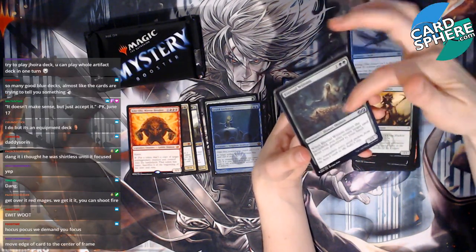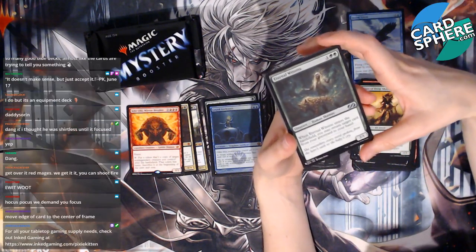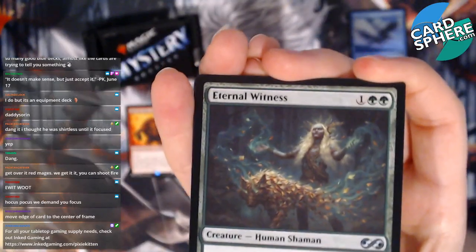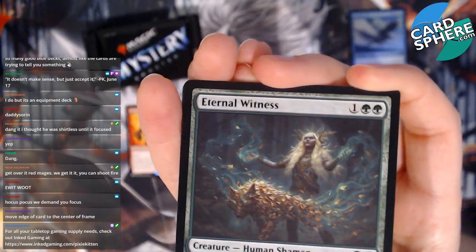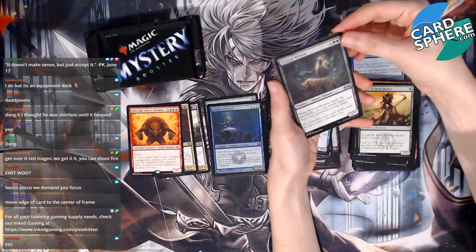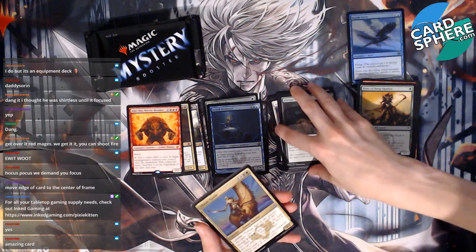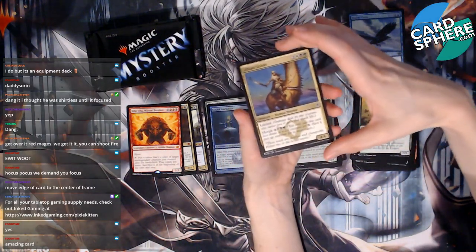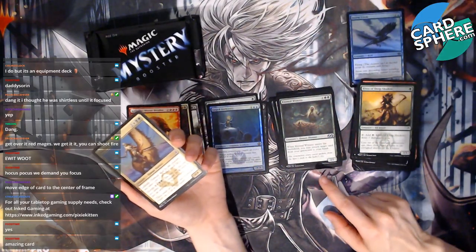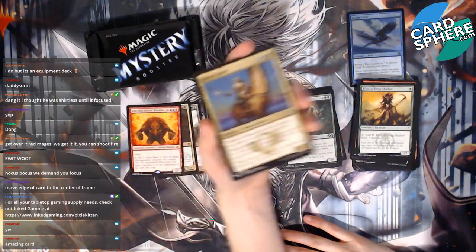Okay, we got an Eternal Witness! When Eternal Witness enters the battlefield, you may return target card from your graveyard to your hand. Yeah, that is pretty good! I like it. Not because I've heard it's a good card — I didn't even know what it did. But that's actually really solid.